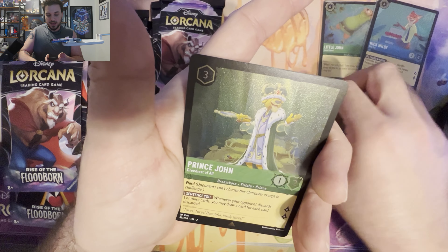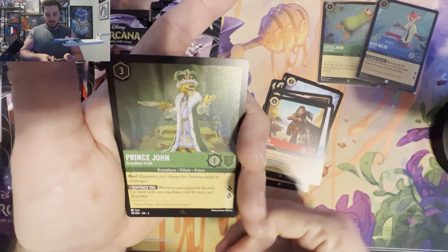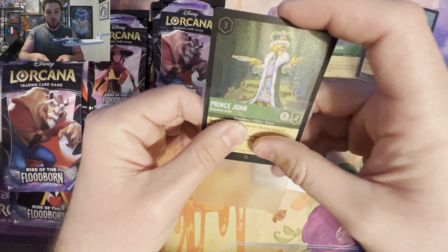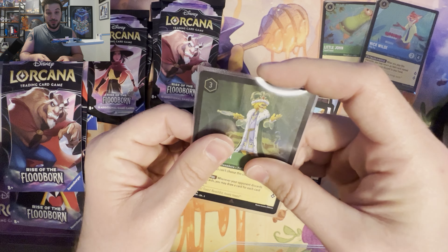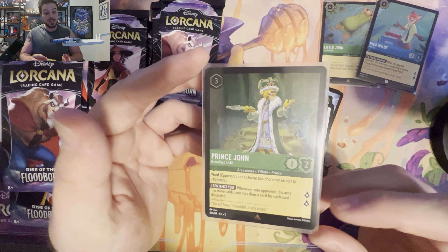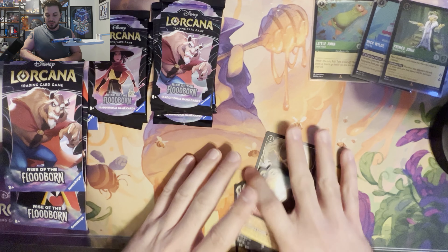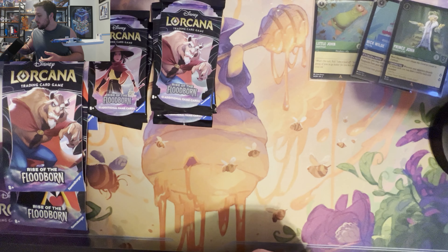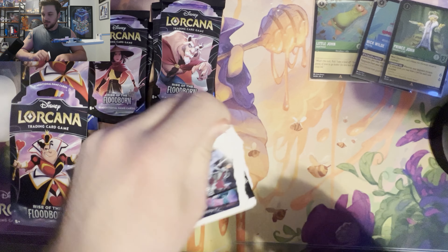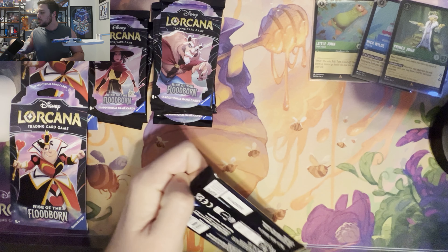Let's see if we can keep that trend and get a beast. I just realized I am opening a pack and not a blister — I do not have my head on straight, but that's fine. It all goes to the same place at the end of the day. So we have Peter Pan's Dagger, Enchantress, Duke Weselton, Mulan, Legend of Sword in the Stone, Charge, Pain, Binding Contract.